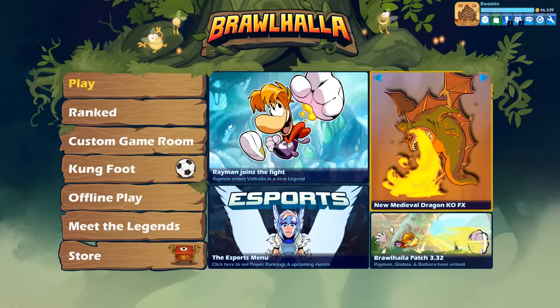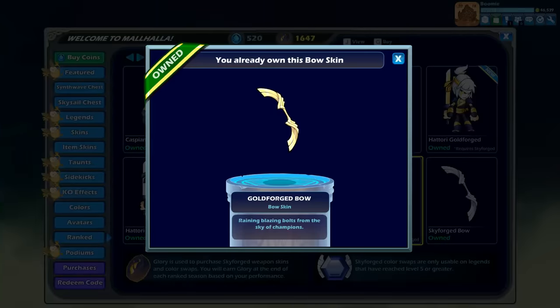Hey guys, Boomi here, coming at you with the Bow Guide. Bow is a weapon that excels at controlling your opponent both on the ground and in the air, with great game potential and zone control.